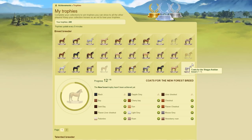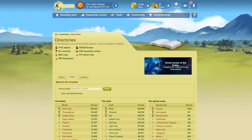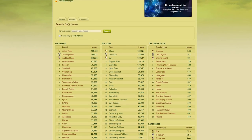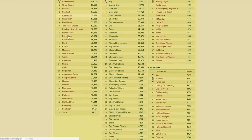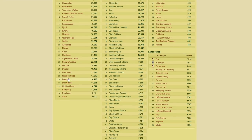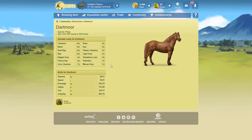The first thing I want to explain — because this is important — is if you go into the community and the directories, you've got in the horses tab all the different breeds on your server. If you click on any of these — we're just going to go with the Dartmoor for this — when you click on any particular breed you have what are allowed coats for that breed, and then there are these percentages.